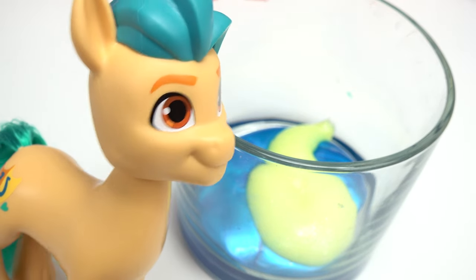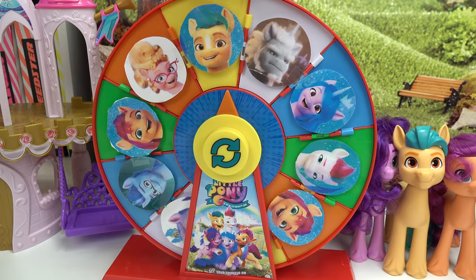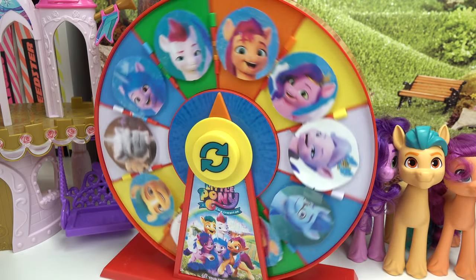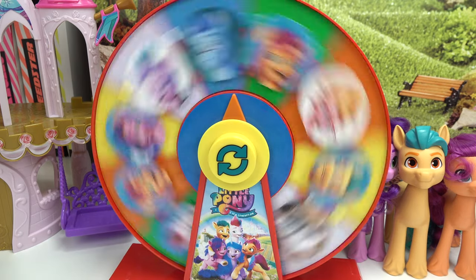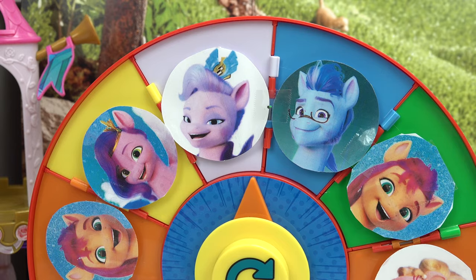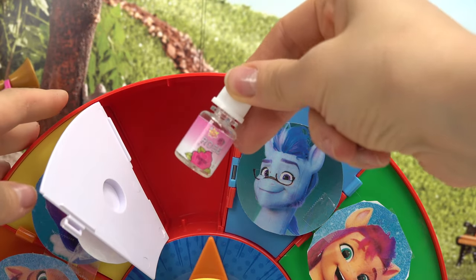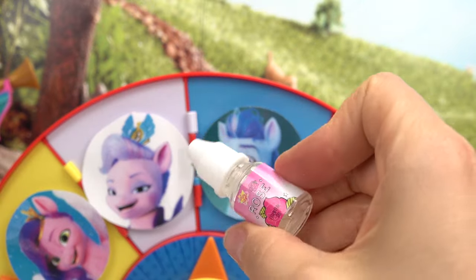What does yellow and blue make? I guess we're going to find out. Now we're going to spin for the scent. We've got Queen Haven! Let's open up her door and we've got the rose scent. I could totally see her using this.